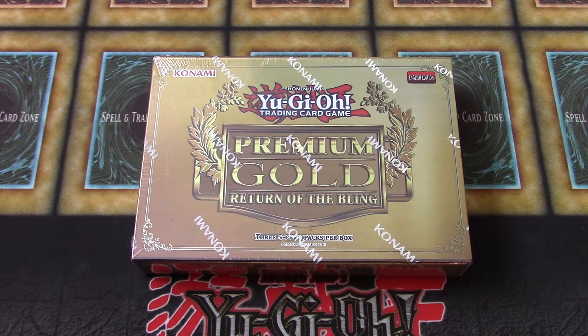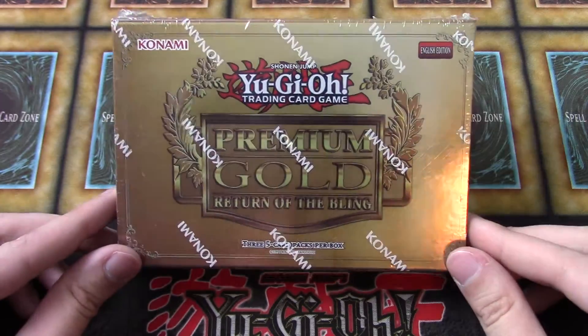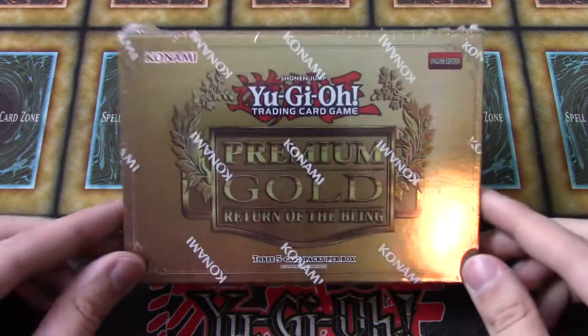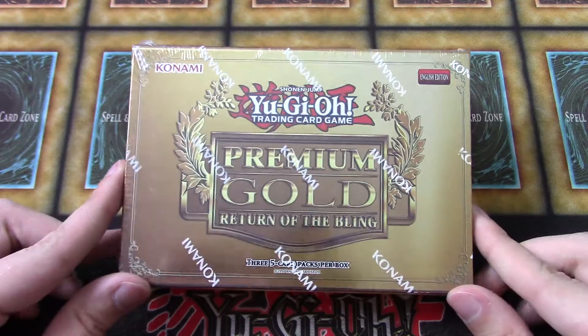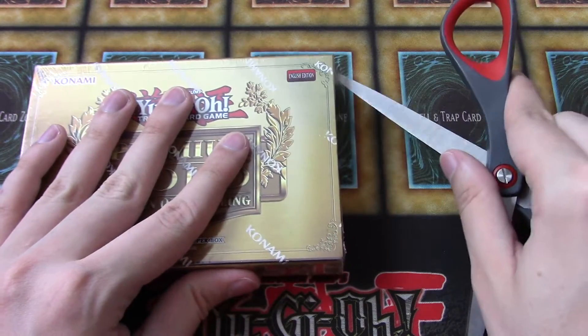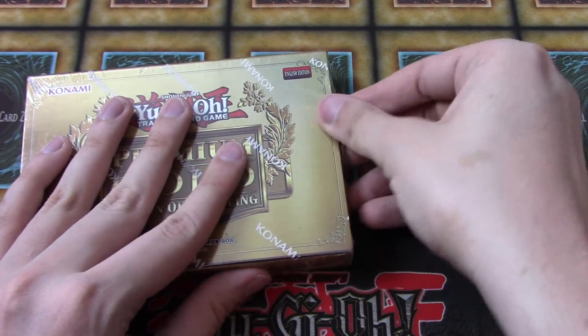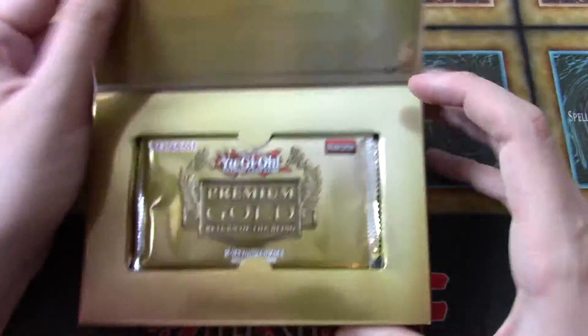What's good YouTube, EagleFan159 back again with this Premium Gold Return of the Bling. I actually saw this at my local Walmart and thought it'd be really cool to pick up. This is the Premium Gold that came out last year — it had cards such as Raigeki, Dark Matter Dragon, and Mastery of Anki. Also, Exodia comes out of the set, which is pretty cool — gold rare Exodia.